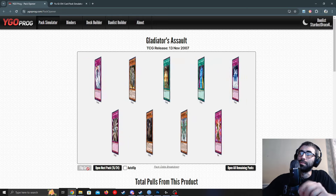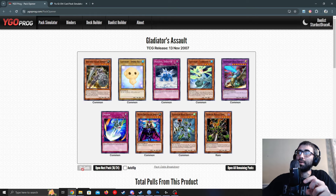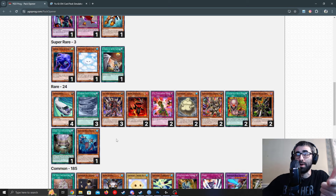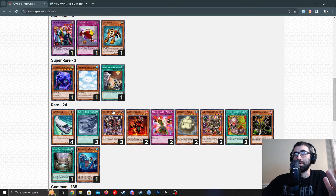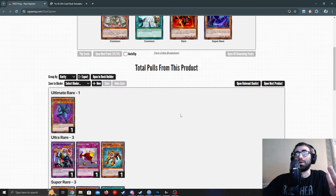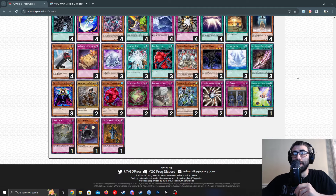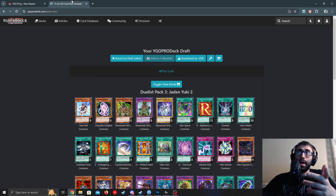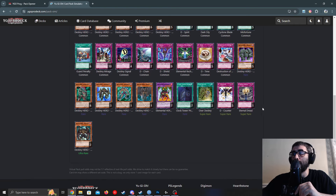It's looking like I won't be playing Gladiator Beasts today. Let's see what we got: Test Tiger — just one. One Mermillo. Four Test Apes. Can't play GBs — it's just not possible to construct the deck. After opening so many cards I don't know what to do with it all.